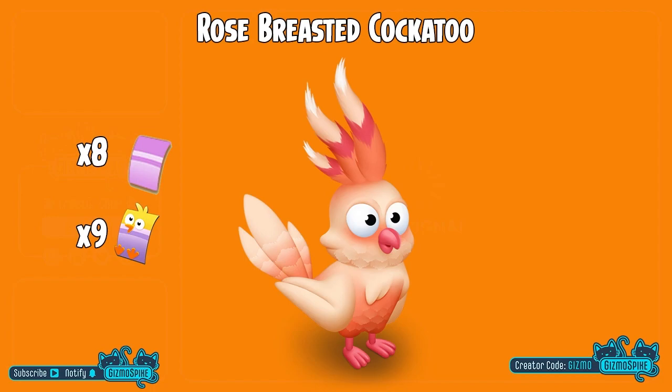First up, we have the rose-breasted cockatoo. And in order to unlock this new bird, you will need to collect nine of those pesky chick vouchers and eight purple vouchers.